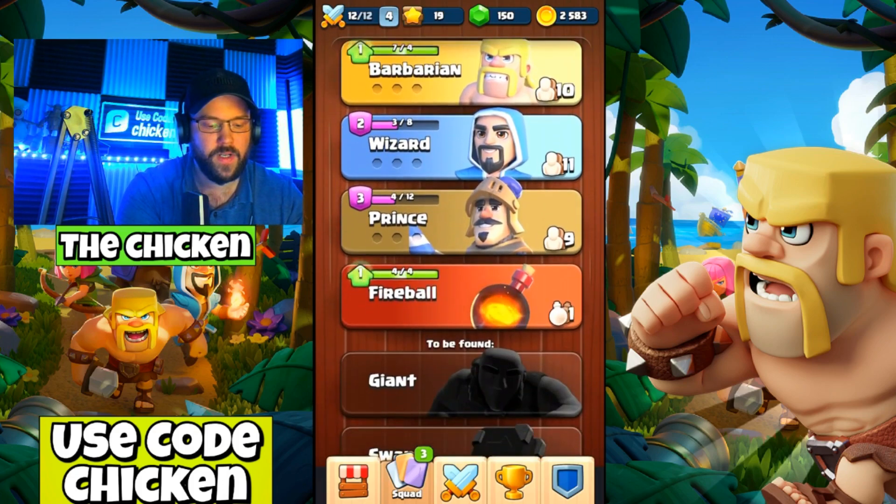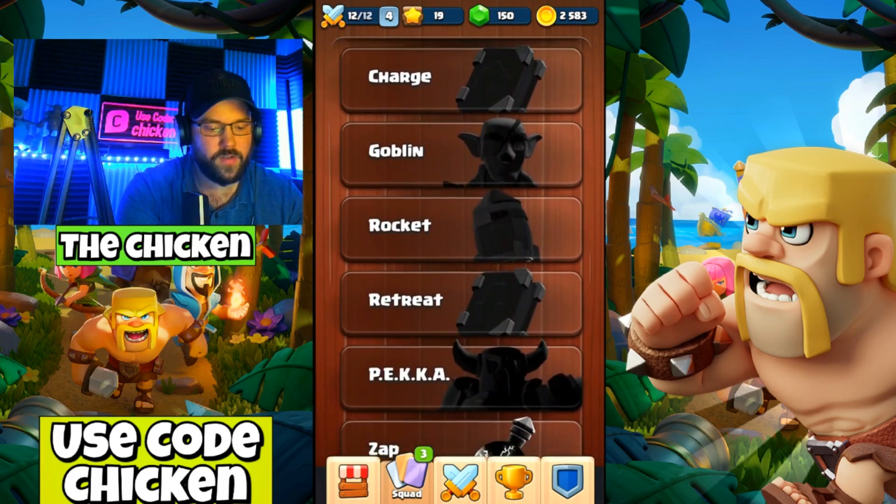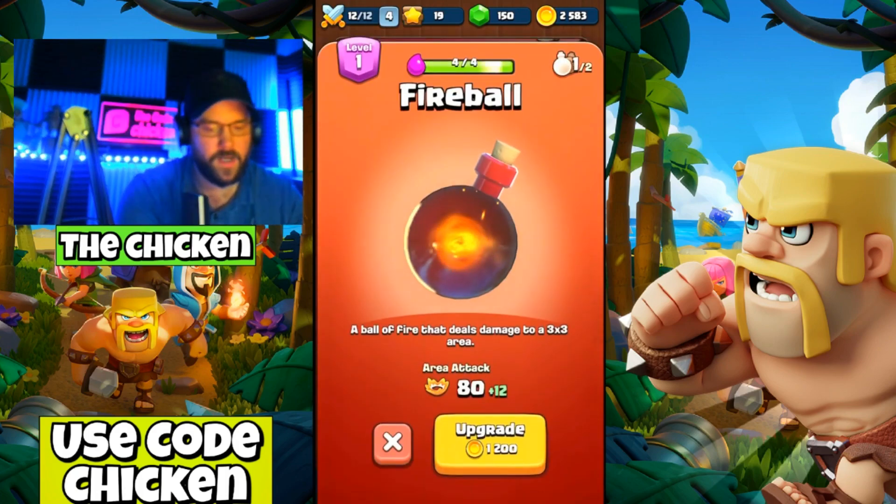So we have archers, barbarians, wizards, princes, fireballs, giant, swap, charge, goblin, rocket — so we have troops and we have spells. Here's the spell troop, which is the fireball.